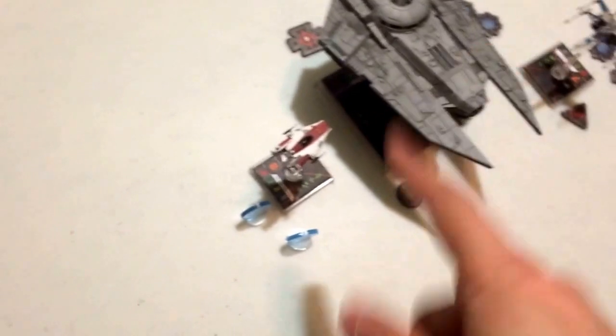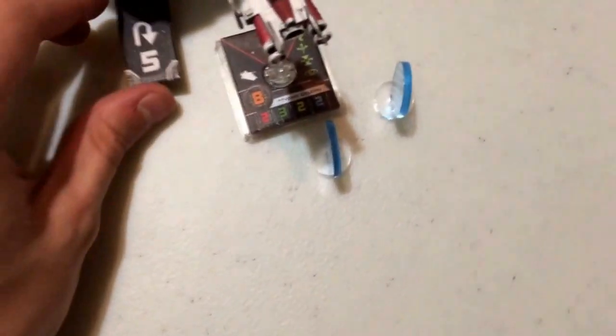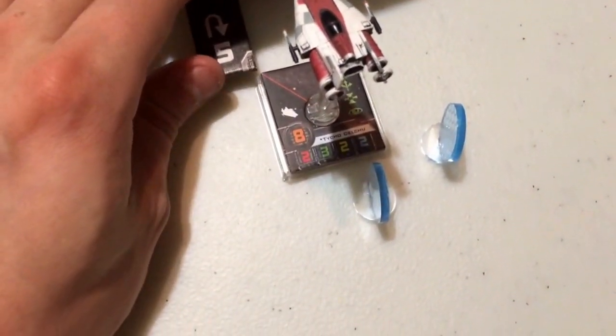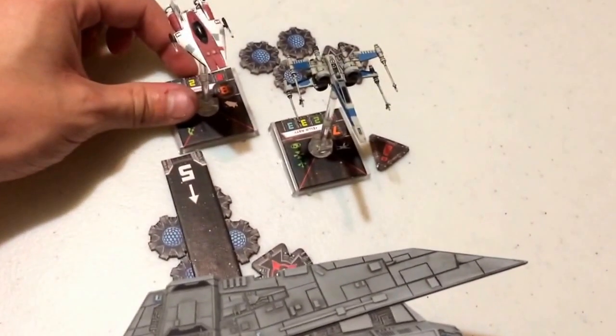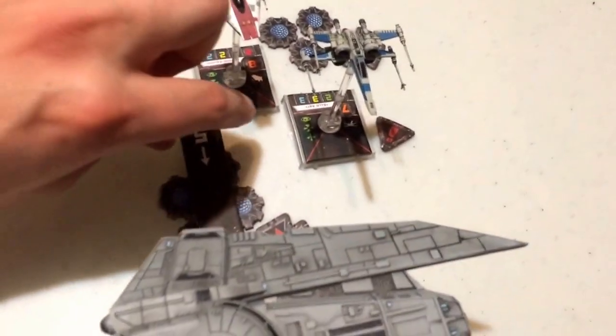Now it's Tycho's turn. He performs a K-turn 5, ends up right next to Ello, gets stressed — but that's fine because Tycho can still take actions while stressed. He takes an evade action. All ships are now in position for the firing phase.